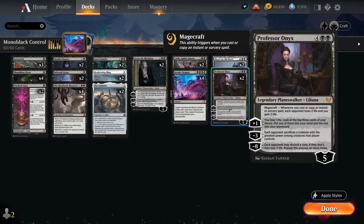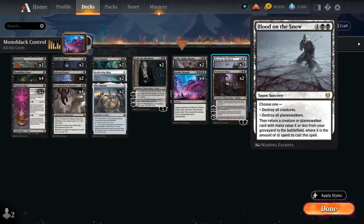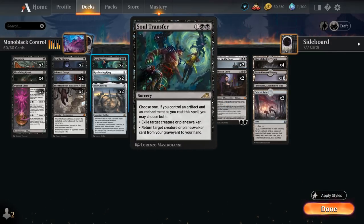Professor Onyx as our curve-topper at 6 mana can drain the opponent with Magecraft whenever we cast an Instant or Sorcery, to complement the damage from Invoke Despair. She can make the opponent sacrifice their biggest creature, provide card advantage with the plus 1 — making us lose 1 life — but also putting stuff in the graveyard that we can get back, either with Blood on the Snow or our new removal spell, Soul Transfer, a 3-mana Rare Sorcery that can exile a target creature or planeswalker, or return one from our graveyard to hand.